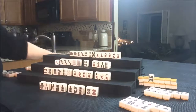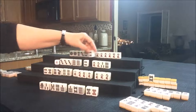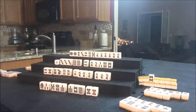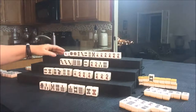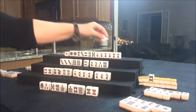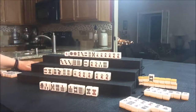Let's draw for West. Eight Bam — well, that's a potential. Eight Bam: there's already one out, plus one for the Dora indicator. Let's throw it and draw for North. They drew a West — that's already out, and it's in their own discard pile. So we're going to draw for East.